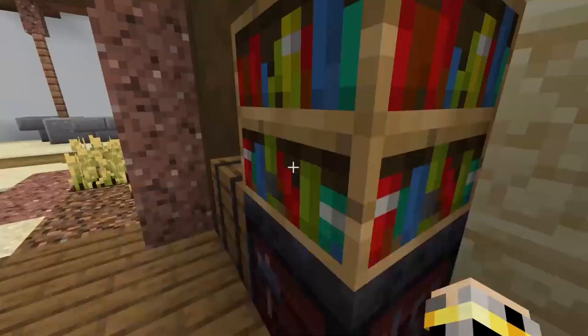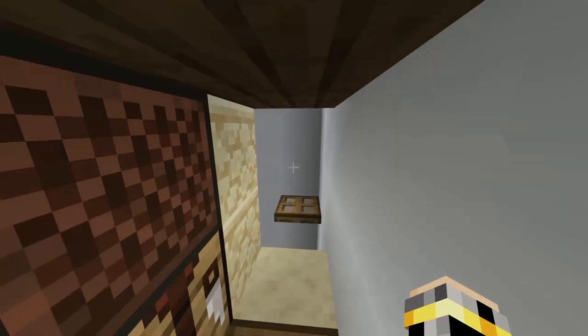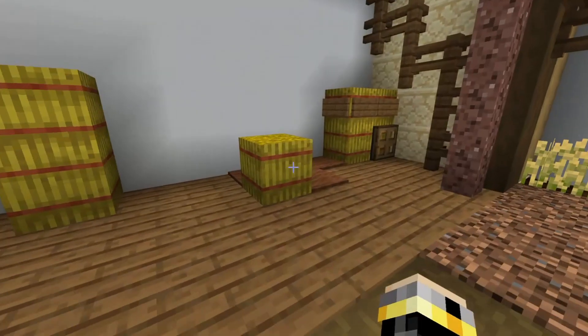Features. There is a timer with checkpoints that you can warp to with a compass, and another compass item to reset the timer and bring you to the hub. The timer pressure plate on the first map was a bit weird and would stay down sometimes.